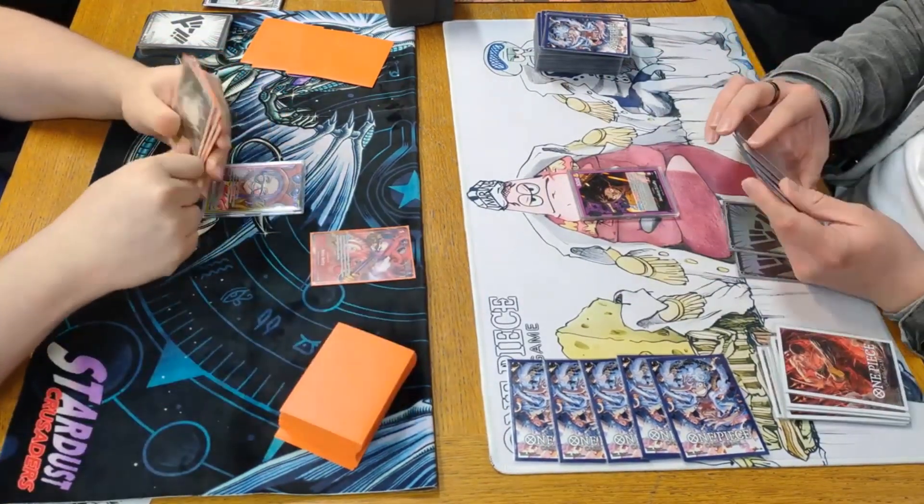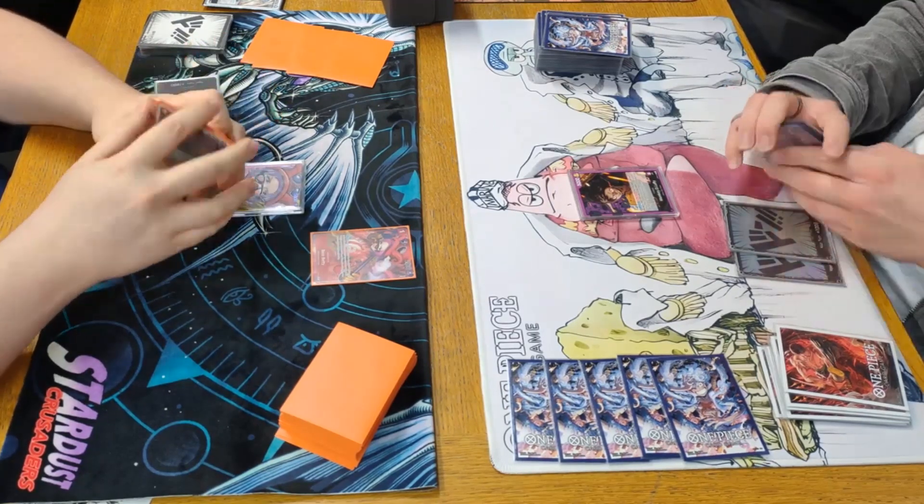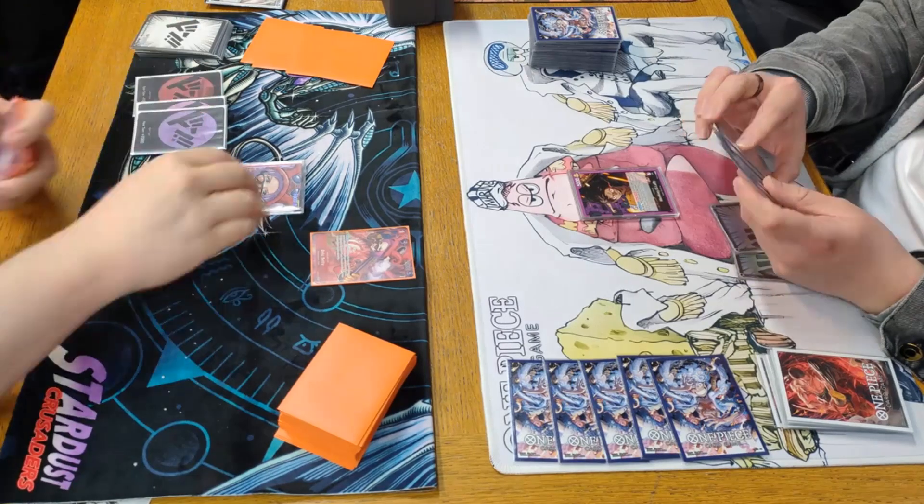Luffy goes ahead and drops for turn and goes to 2 Don. Let's see what he chooses to do with that 2 Don — it seems he has no turn one play so he passes.